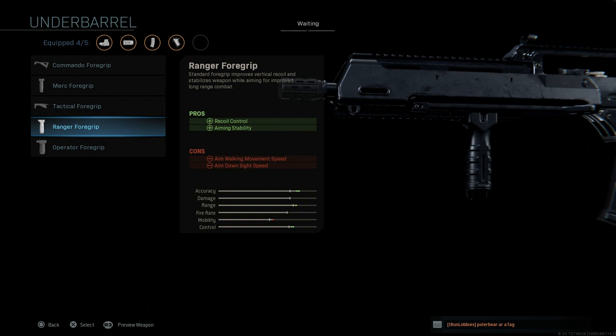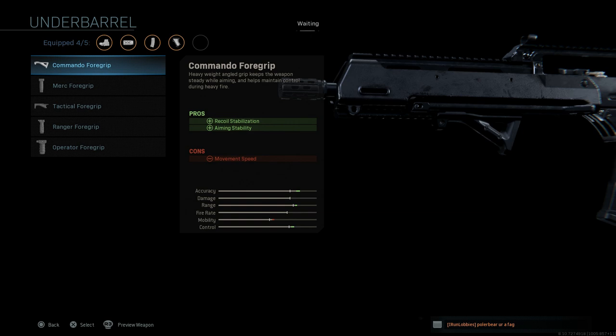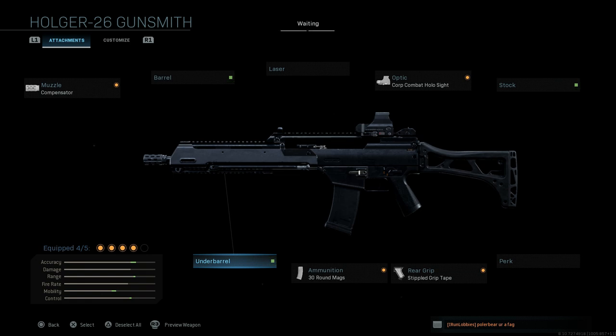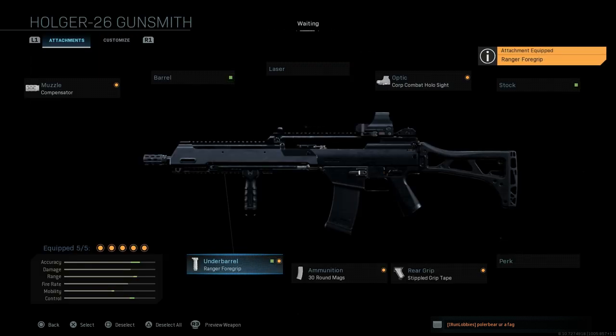The con for the ranger foregrip is ADS speed and aiming walking movement speed, which we've mitigated elsewhere. Another good option is the commando foregrip if you don't want to sacrifice ADS speed — it also helps with recoil stabilization and aiming stability, keeping the weapon steady while aiming during heavy fire. But personally I think the ranger foregrip is the better option for this particular build.